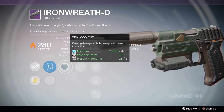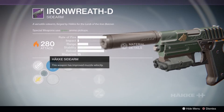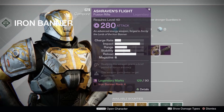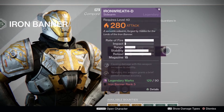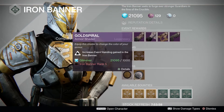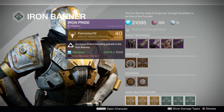The sidearm has Snapshot, Quick Draw, Hot Swap, and Reinforced Barrel perks. The fusion rifle requires Rank 4 and costs 90 Legendary Marks, while the sidearm requires Rank 5 and also costs 90 Legendary Marks.